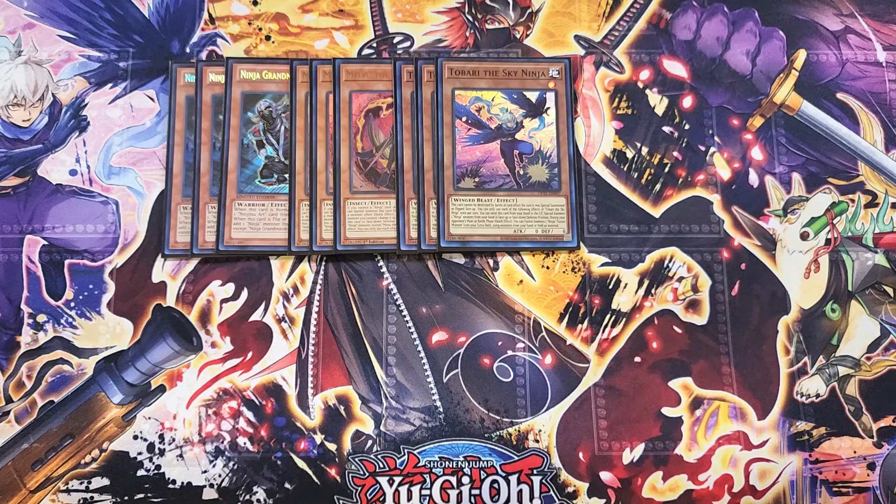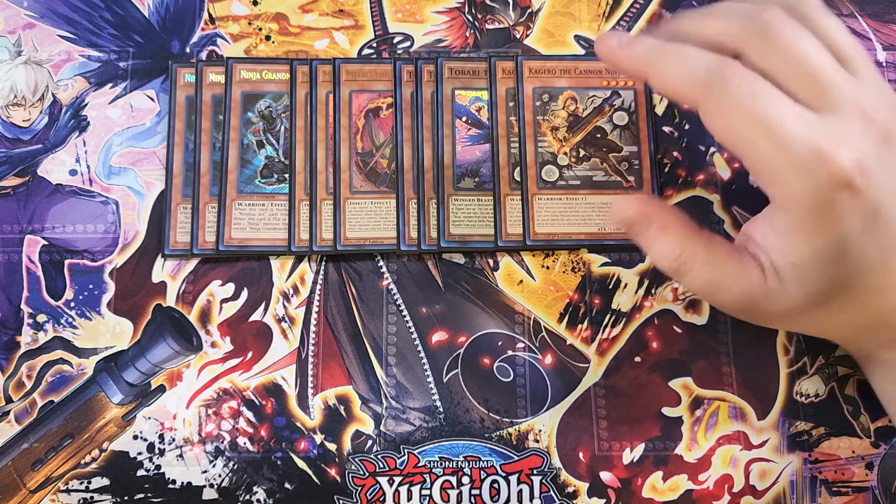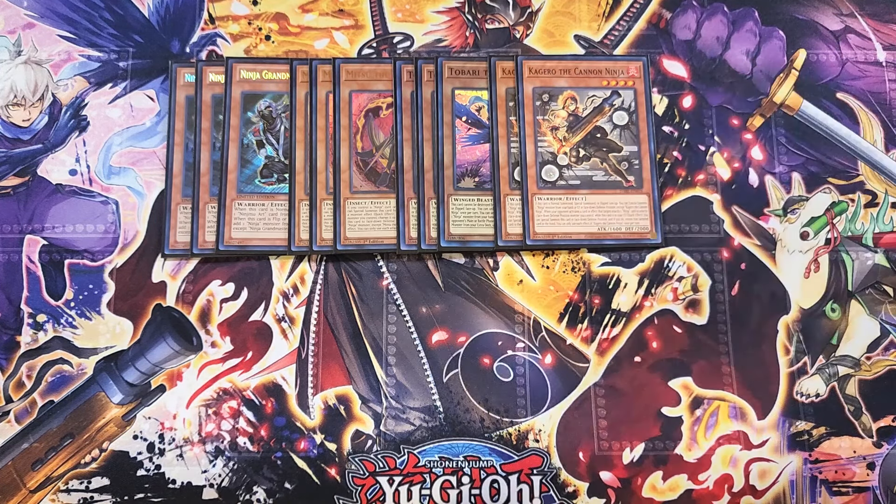We then play two copies of Kagero. Kagero is an amazing two-of in the build. You can use Tobari's effect to send it to the graveyard to special summon Kagero from your hand, then bring your Tobari back from the graveyard, getting two ninjas on your side of the field. If this card is normal or special summoned or flip face-up, you can special summon a ninja monster from your hand or graveyard in face-down defense position, except another copy of Kagero. It also has a really cool graveyard effect — when your opponent activates a card effect that targets exactly one ninja card or exactly one face-down defense position monster you control, as a quick effect you can special summon this card in face-down defense position and return the targeted card back to your hand, letting you dodge card effects on the field.